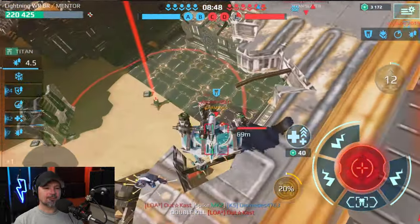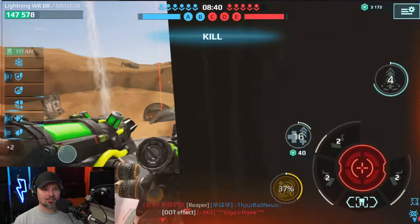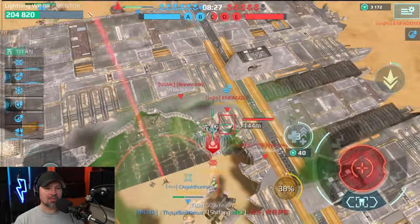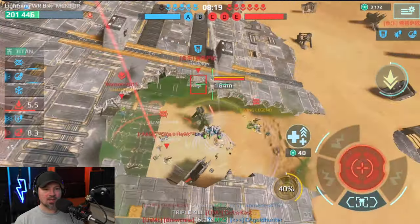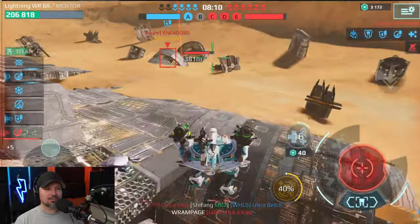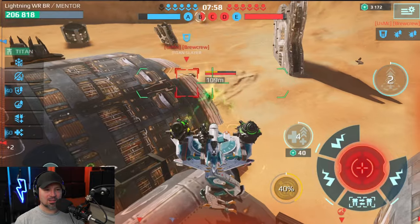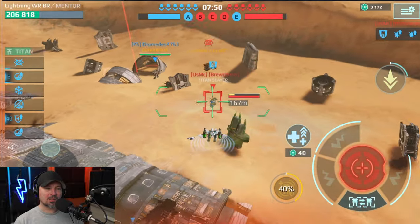We are off to a very, very bad start. Let's get up in the air, heal up, and suppress these guys. Finally, we have a teammate coming out to help — he's going to try and get that beacon. I'm going to try and support. I'm a support robot and I can't do this by myself, so we'll just have to do the best we can here.